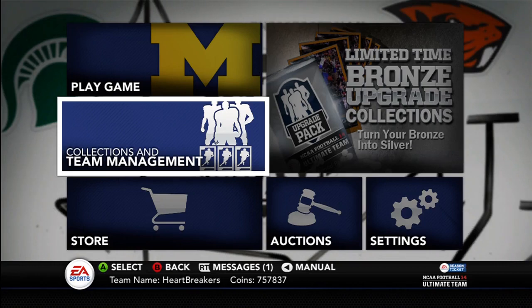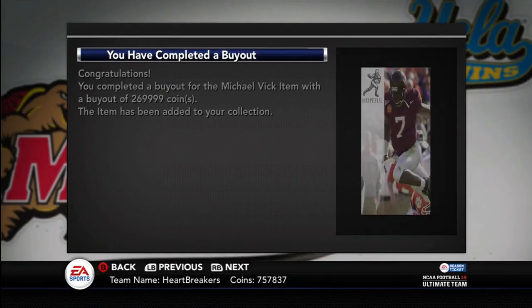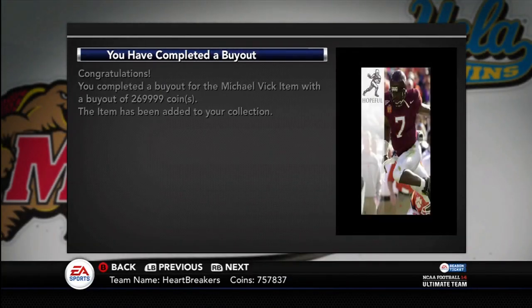Yo guys, what is up? It's Nick, and today they released a new card — I'm pretty sure you all know about it now. It's actually pretty late. I just got back on; I was on for like an hour talking to people, then I went out, and now I'm back and I picked them up. Here he is: Heisman Hopeful Michael Vick.